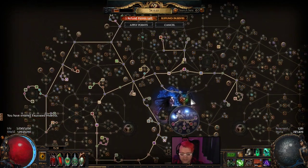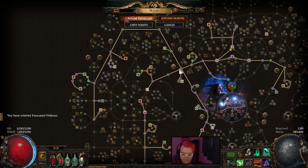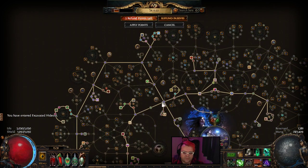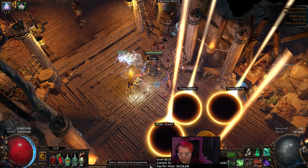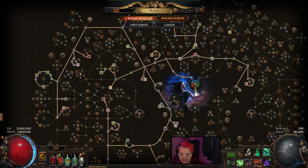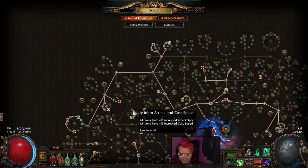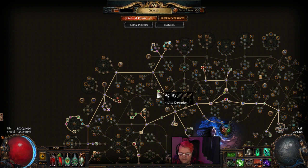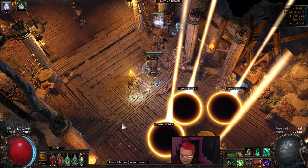I can quickly show you the Path of Building tree — I'll leave the pastebin down below. Again, this is a slightly different variant than what you'd expect to see from the forums, so just keep that in mind. As I'm only level 93 right now, a few things I'm probably going to focus on next is finishing off this life node at 94, and then potentially swapping these two plus that for the life nodes here.